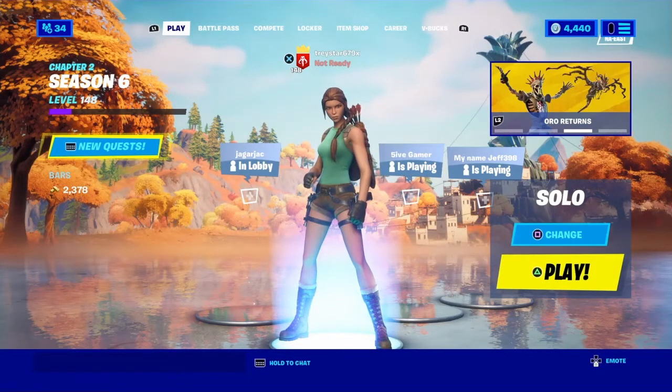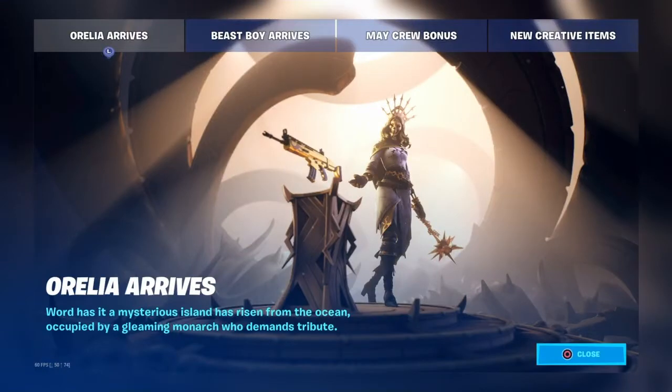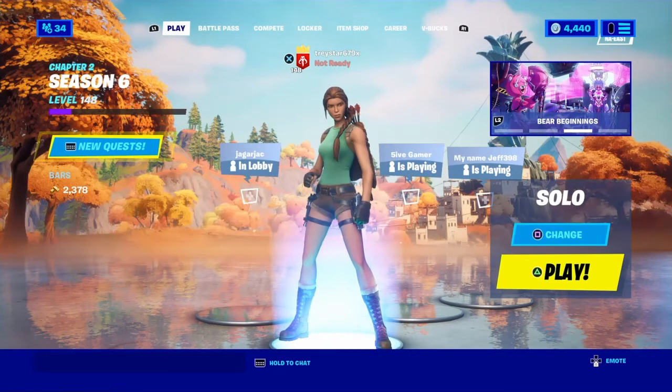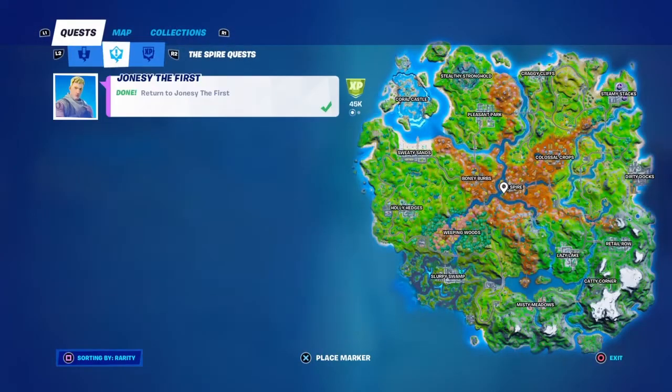Hey, banana flavored marshmallows, Marsh Tray here, and welcome back to Fortnite Chapter 2 Season 6. With this new update, we have a new style for Lara Croft — that golden style that was leaked at the beginning of the season. Now this might be a little tricky to get.